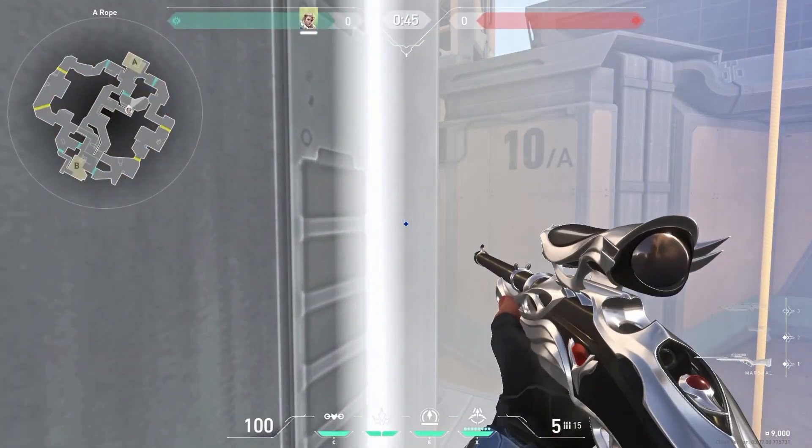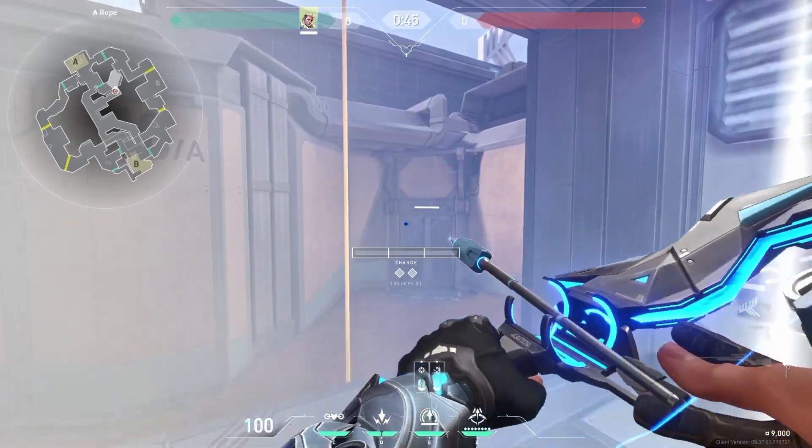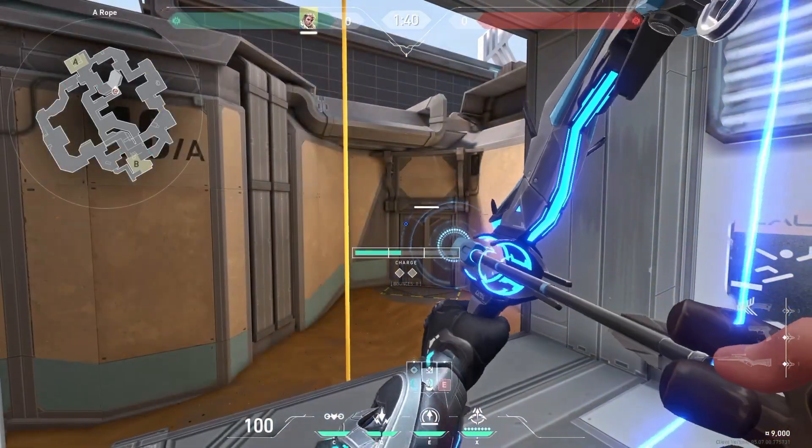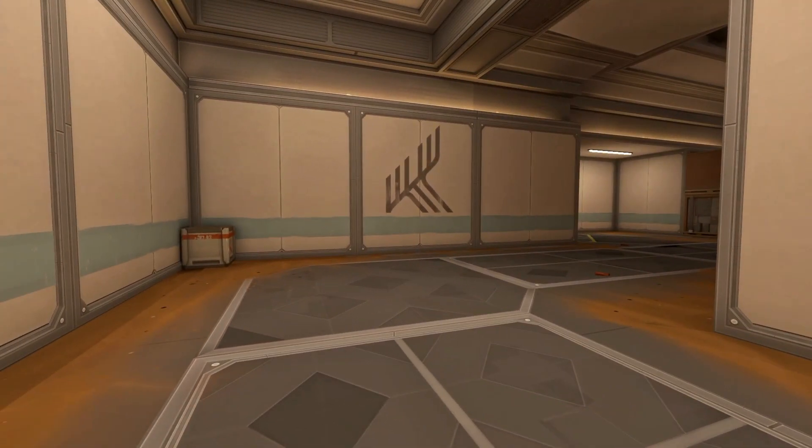Stuck yourself here, then find this spot and aim below it and do full charge with one bounce. This is a great arrow for fast A information and you can also use it for early shock dart damage.